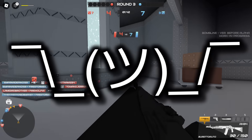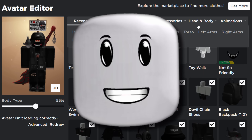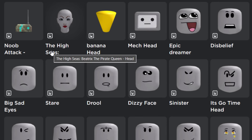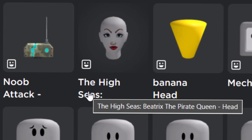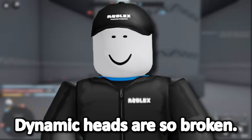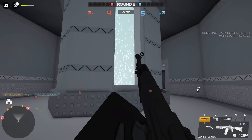In my previous video I didn't really know why this happened, but it turns out - just like headless - it's also due to dynamic heads. If I go into head and body and heads, you can see there is a new head in my inventory: the High Seas Beatrix the Pirate Queen. Dynamic heads are so broken - whenever Roblox updates a bundle and adds a dynamic head, weird stuff happens.